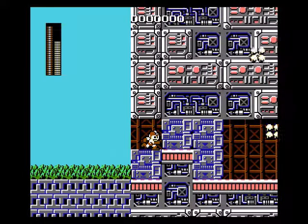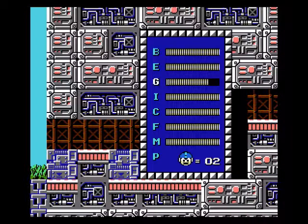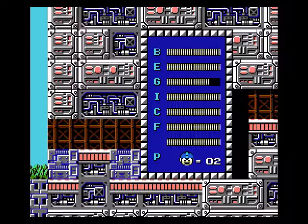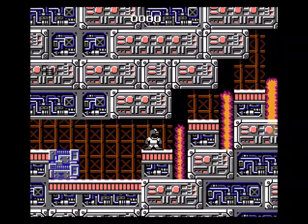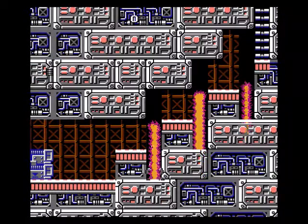Alright, come on big guy. Only one big guy hit — that's pretty standard. It's really awful if you get hit by all three of them, which will result in dying. Another reason Gutsman's weapon is quite useless is that if the blocks are just in the way like that, you could just use Elecman's weapon instead to get rid of them.